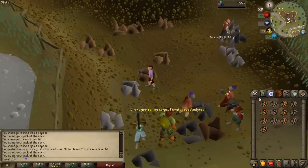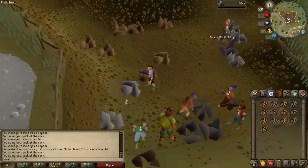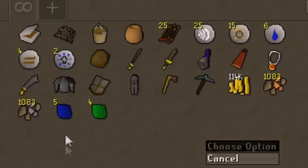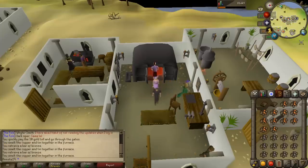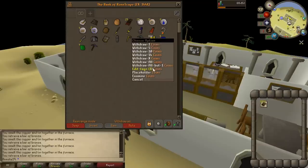As you can see in the chat box, I just got 41 mining. I'm going to finish off this inventory and go turn all the ores I've mined into bars. That is a lot of ore — 1,083 copper and 1,083 tin, all mined in free to play with my mithril pickaxe. I'm back at the Al Kharid furnace and this may take a while, I've got a lot of ore to smelt. And here we have it — over 1,000 bronze bars.